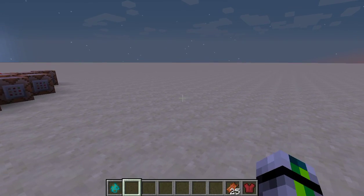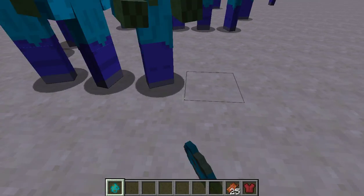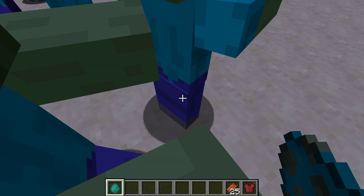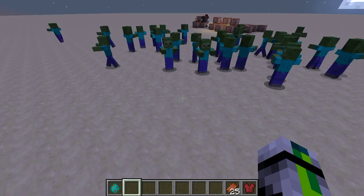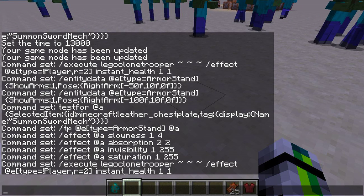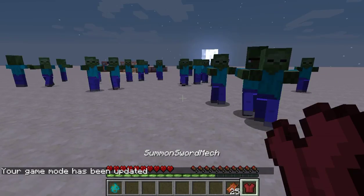So what we're going to do is put a couple zombies down — just a couple, nothing too big. We're going to put a couple zombies down, and then we're going to go into game mode survival.